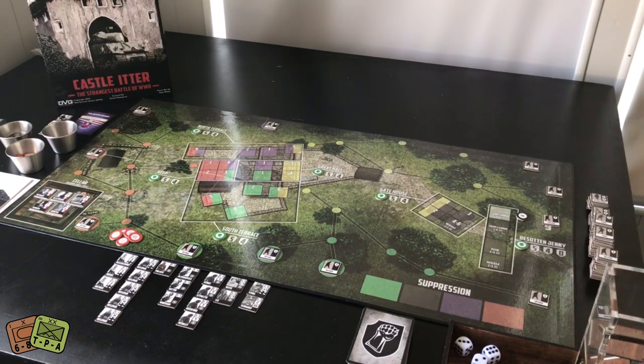This is a really interesting game — it's kind of the second game in the Valiant Defense series designed by David Thompson. It uses a static defense system with tracks down which enemy counters move, and you are trying to defend a location. Castle Itter is much more simple; the scale is very different. You're not dealing with as much in this game as you were in Pavlov's House.